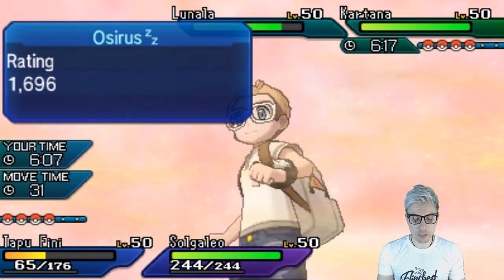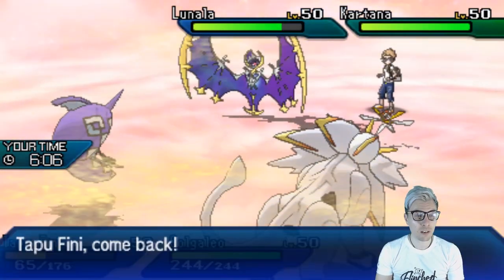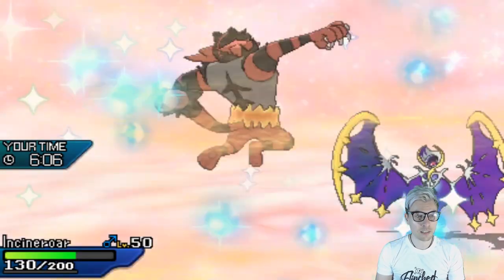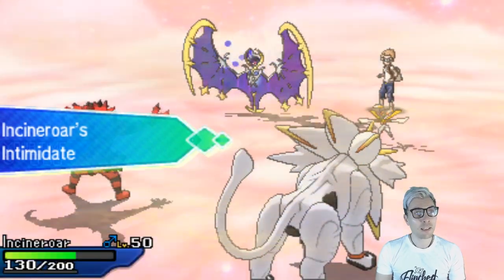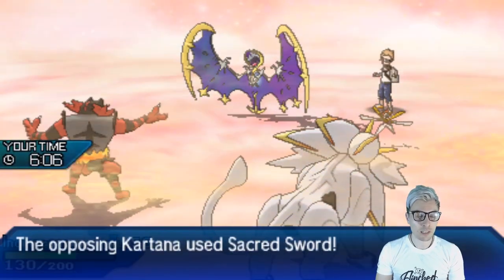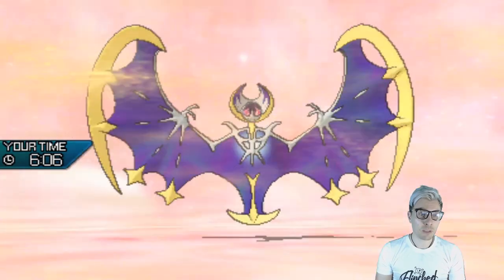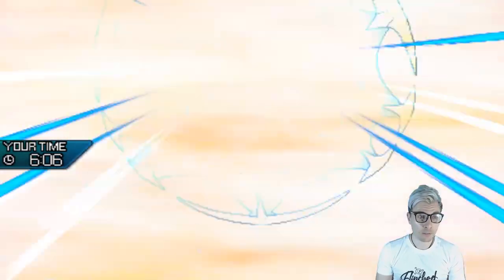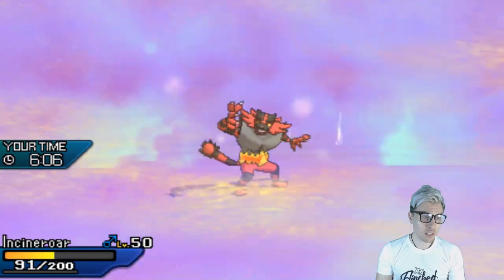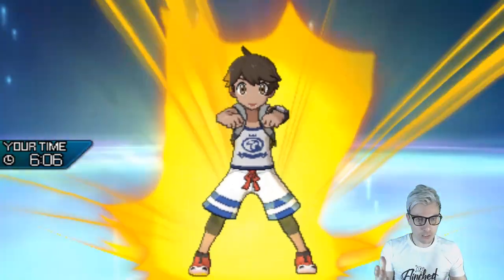I think the Z-move will take — we'll take a Moongeist Beam but it's the Z-move I worry about a little bit. My opponent might predict that Solgaleo won't stay on the field. If we can Z-move Lunala, we should take it down. We'll get the Z-move off today, which is really nice. We'll get Incineroar back in to get that all-important Intimidate onto Kartana — the main thing we're worried about — and maybe all the switching has got my opponent guessing. Sacred Sword there is not ideal.